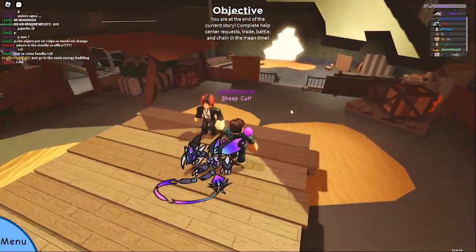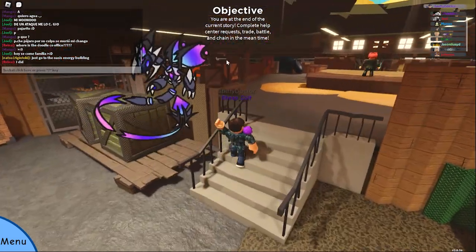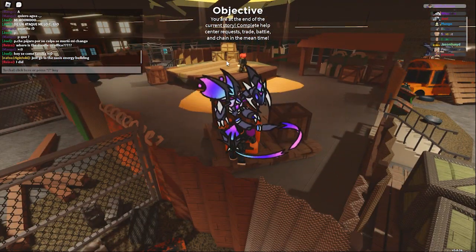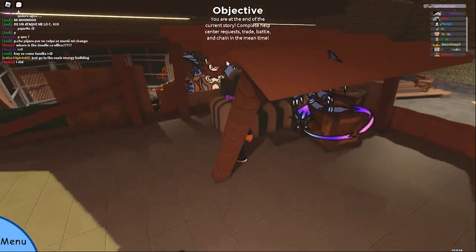Finally the eighth chest is going to come on behind Zane, and it was over there — over here. This is the eighth and the final chest and you'll get the electrified scroll, which is pretty sick.